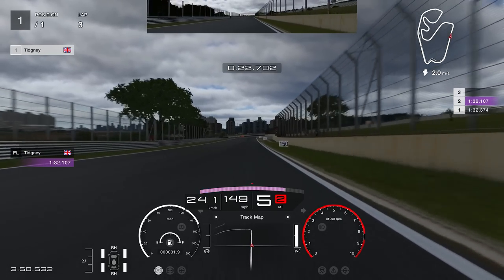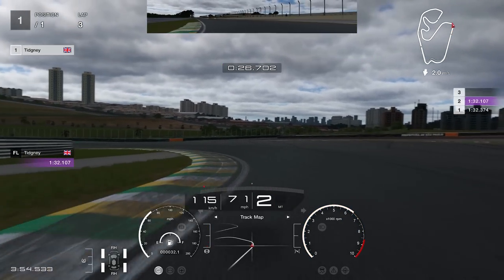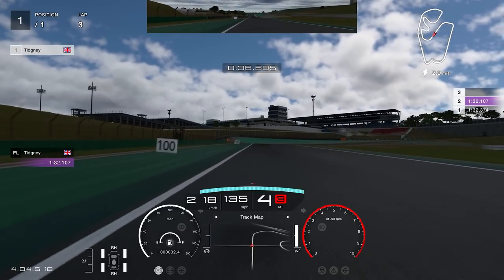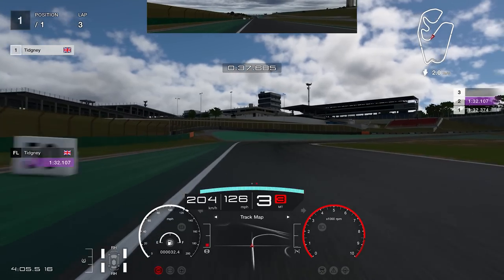Heading towards the end of sector one, we're looking on the right-hand side for either the end of the wall, the 100 board, or the tarmac connecting with the circuit. Brake just before getting there. You want to cut a little bit of the inside and not run too wide — it's very slippy on exit. Take a wider line in, cut the inside as much as possible, continue on out, and avoid the slippy stuff on exit. Then head over towards the left-hand side and look for the Marshall Box as your brake marker — brake just before it hits the edge of your screen, drop to third gear, optionally to second for more rotation in the Porsche 911.